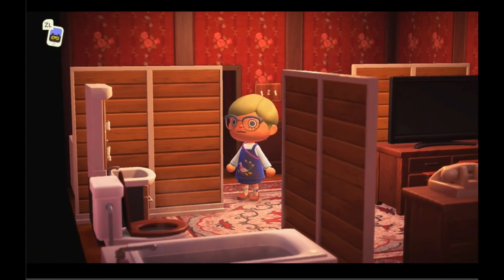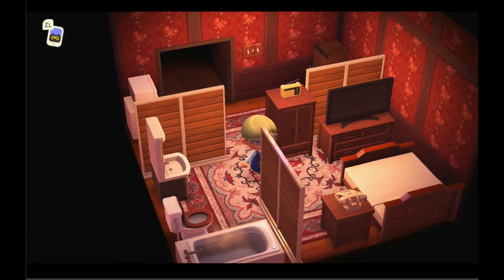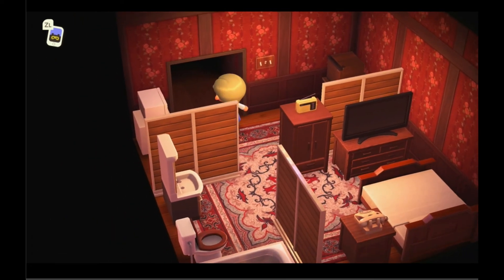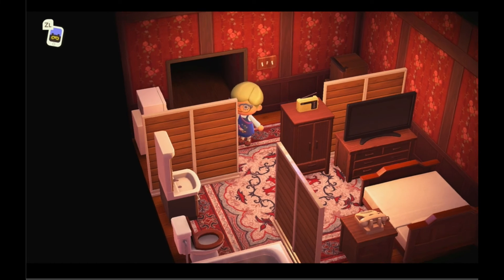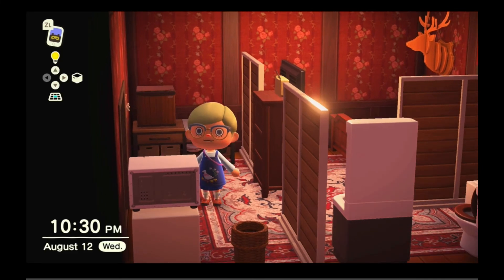I hope you guys like my first room in the hotel. The next room I want to have a yellow theme — a lot of softwood and yellow items. I have to see what kind of things I have for a yellow room. So this is my red and brown room. I hope you guys enjoyed watching me set up this room and I will see you guys in the next one.